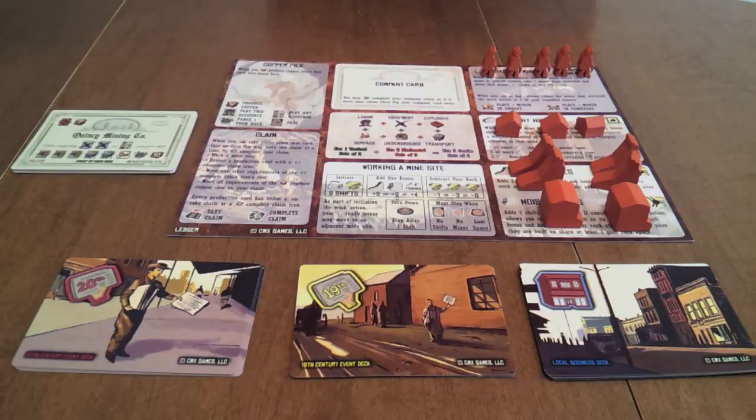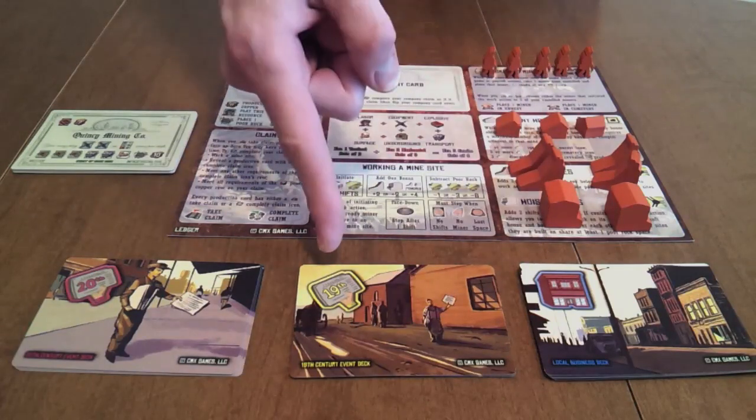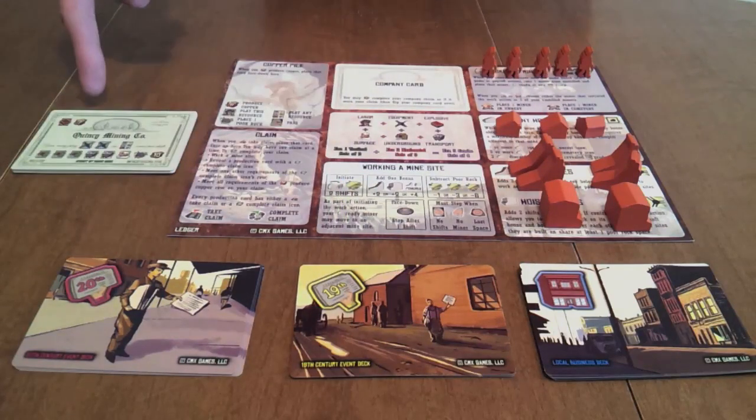In the beginner game, set aside the local business, 19th century event, 20th century event, and company cards — they will not be used. For the standard game, you can still set aside the local business and event cards — they will be used later.